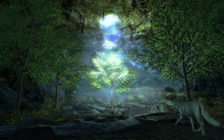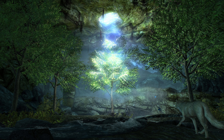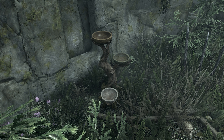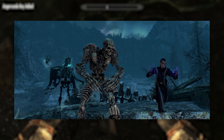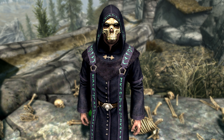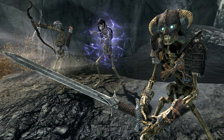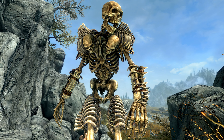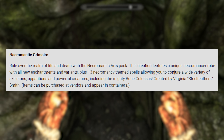Bittercup — in the forests of Falkreath lies a mysterious altar promising the gift of a single boon. Walk the path that reflects your desire or lack thereof and embark on a unique adventure based on that choice. Discover the fabled Bittercup across three separate quests. Next, Necromantic Grimoire — rule over the realms of life and death with the Necromantic Arts Pack. This creation features a unique necromancer robe with all-new enchantments and variants, plus 13 new necromancy-themed spells, allowing you to conjure a wide variety of skeletons, apparitions, and powerful creatures, including the mighty bone colossus. Items can be purchased at vendors and appear in containers.